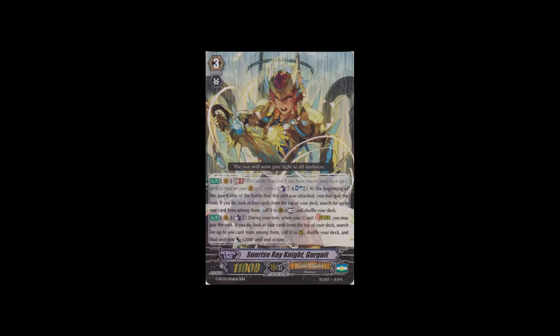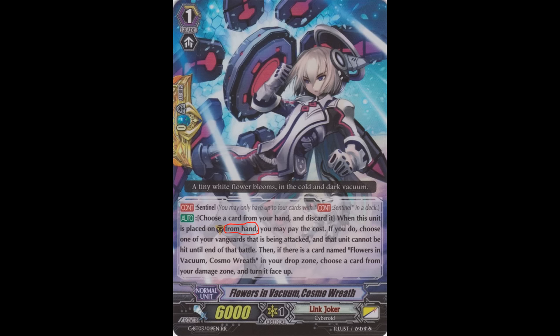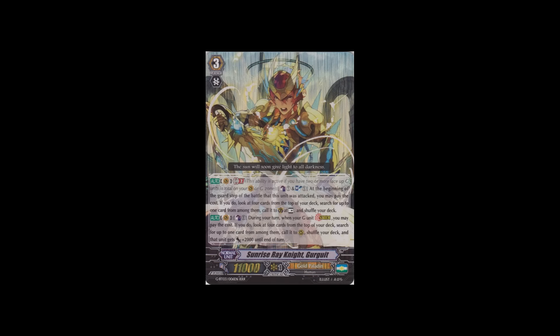They got a new grade 3 in Sunrise Ray Knight Gurgrit — the leader of the defensive Gold Paladins. His GB2 skill: Counter Blast 1, Soul Blast 1, at the beginning of the guard step of the battle this unit is attacked, look at four cards from the top of your deck, search for up to one, call it to guardian circle at rest, and shuffle your deck. It lets you get free guardians for CB1 and SB1. What if you get a perfect guard that's not a G perfect guard? Don't forget, G perfect guards have to be called from hand, so play non-G perfect guards with this guy. His on-stride skill: Counter Blast 1, look at top four, search for one card, call it to guardian circle, shuffle your deck, and that unit gets plus 2k. It's pretty nice — like an Aglovale except with an extra card.